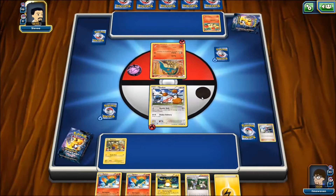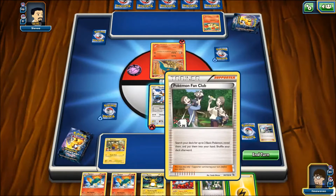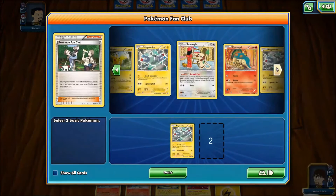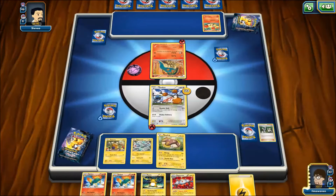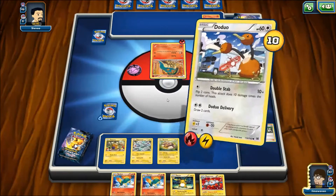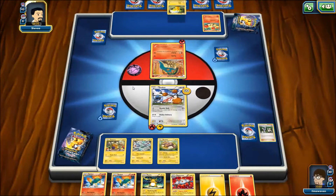He's going to draw a Fire Energy and drop it on the Cyndaquil. He can do a Tackle for 10 damage on Doduo. We just drew our Magnezone, which isn't bad. I'm going to Pokemon Fan Club and search for Magnemite and Stunfisk. I'm going to get that Magnemite and Stunfisk onto the bench, attach the Energy, and go for Doduo Delivery. A little card draw goes a long way — I just got two Energies. Now I can start setting up Stunfisk for when Doduo goes down.